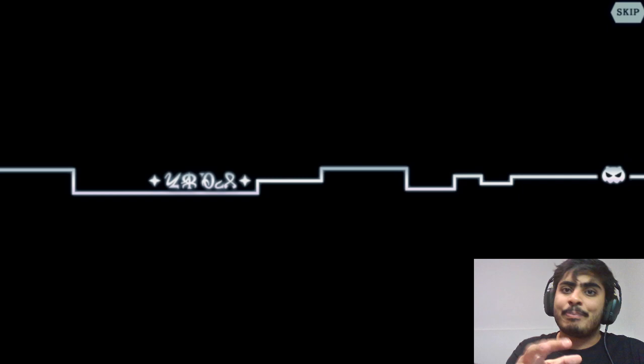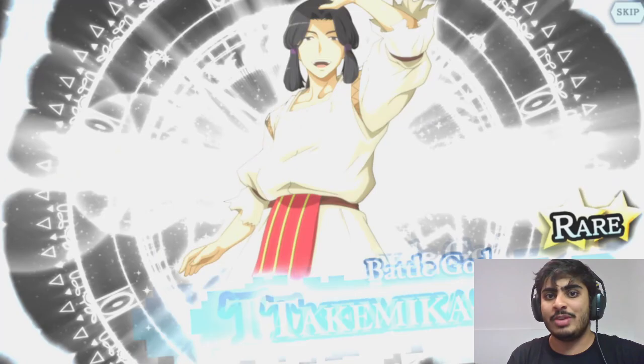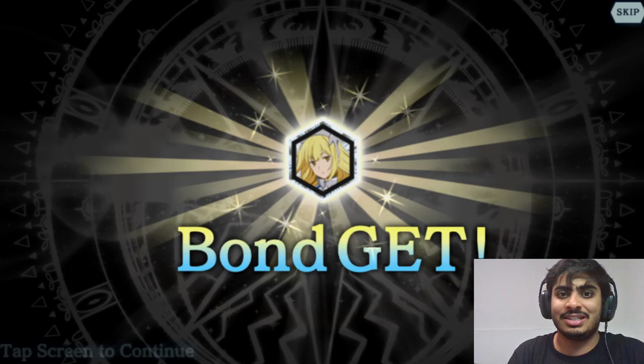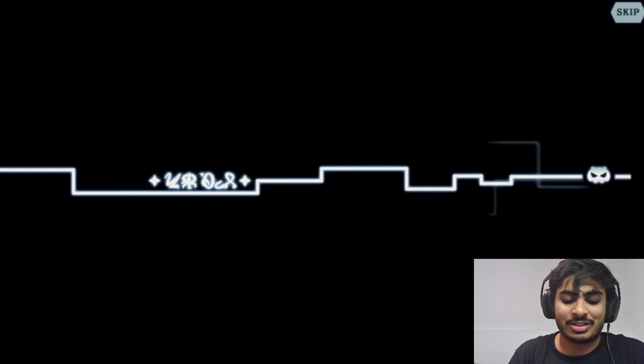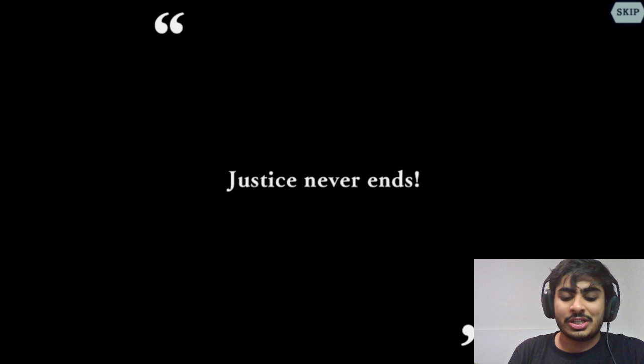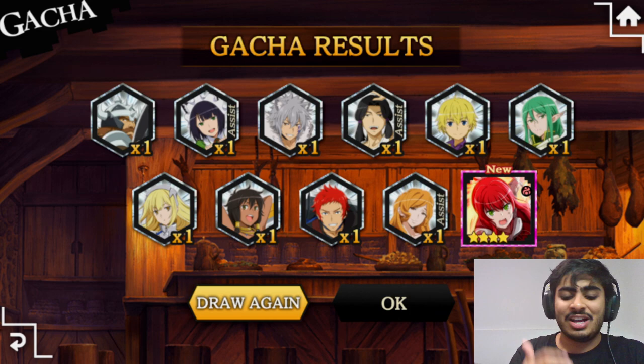These anime gacha units are not a miss purely because they're going to be added to the general pool — they're non-time-limited units and you'll inevitably get them somehow. Let's do a multi on the Alize banner right now. We got a four-star — it was a mineral — with only the four-star and the others being all two-stars. So that's just the one Alize, with a 'Justice Never Ends' title. Thanks game, appreciate it.